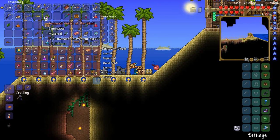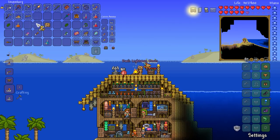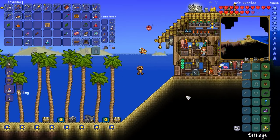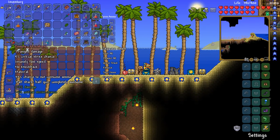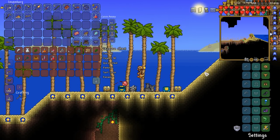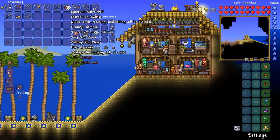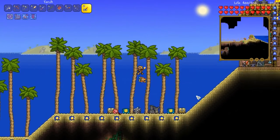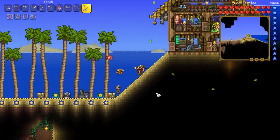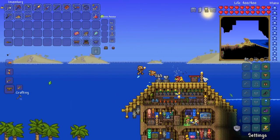Lightning boots — fan freaking tastic! The only other upgrade for these will be the frost spark boots, which we'd need to find in the underground snow biome. But we have still done a very very good job getting amazing stuff in today's episode. We've taken down the Old One's Army, gotten the money trough, gotten epic accessories, and also some epic stuff from the jungle. On that successful note we're going to end the episode — thank you very much for watching. If you enjoyed today's episode a like rating would be super appreciated, hit subscribe and ding that bell so you don't miss future content. Have a fantastic rest of your day and I'll see you in the next episode.